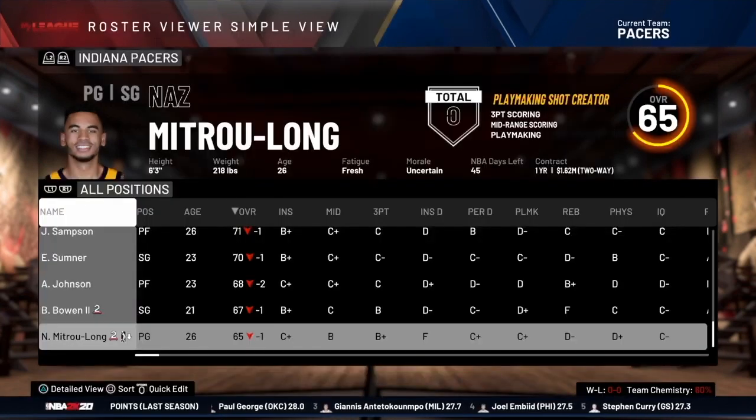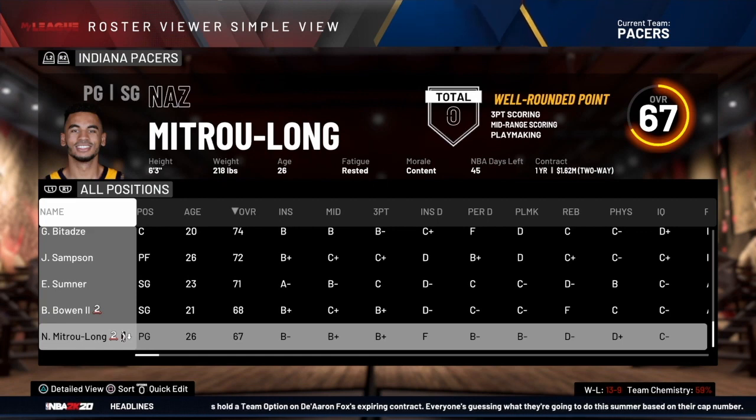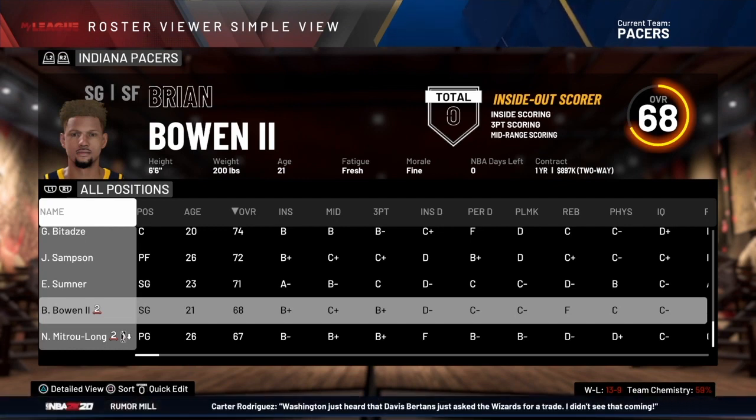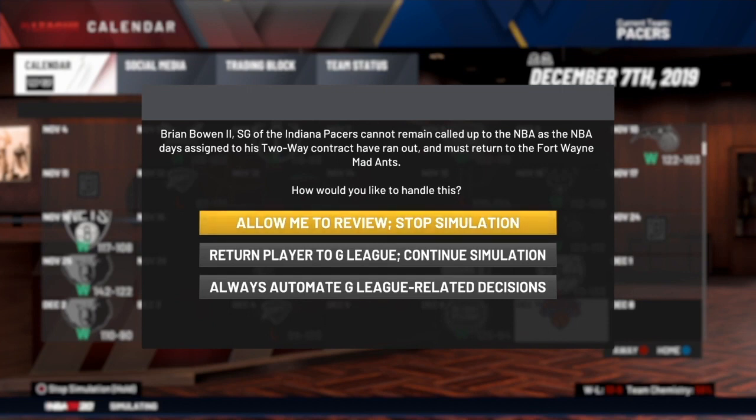We're going to send Long to the Fort Wayne Mad Ants but leave Bowen on the active roster, then advance the season 45 days to see what happens. After advancing 45 days, Long has been in the G League the entire time, so he still has 45 NBA days left since none were used. However, Bowen the Second now has zero days left on the active roster, so we have to make a decision.